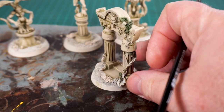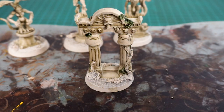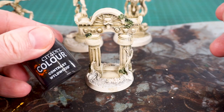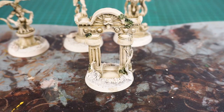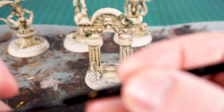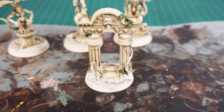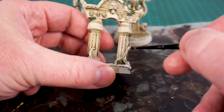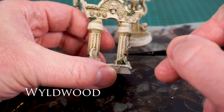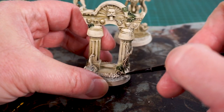Obviously there are lots of other models to invest time in. The next thing we're going to do for all the branches and vines is go with contrast Wildwood. That gets pretty dark, but going on top of the bone color primer it works out pretty well. I'll just go in and get all the root structure done with our Wildwood.